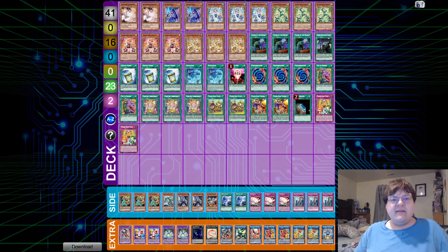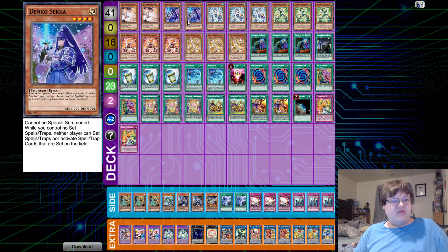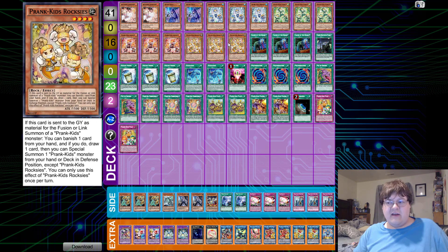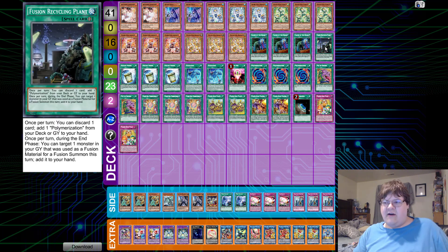Last but not least — we're back to Prank-Kids. This was top eight in Costa Rica. I haven't heard very much out of Prank-Kids this format; I don't know if this deck just took a back seat and people forgot about it, or players just haven't wanted to learn the combos. So let's dig into this. We have two copies of Ash Blossom and Joyous Spring, two copies of Denko Sekka — because your Sky Striker matchup is kind of rough so you have to round it out a little bit. We have triple Dropsies, triple Fansies, triple Lampsies, triple Rockies — all very standard for this deck. I wouldn't change a thing about it. Triple copies of Called by the Grave, one copy of Fusion Recycling Plant — I've seen this off and on this format.